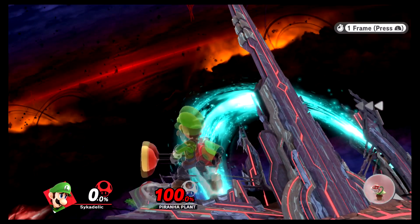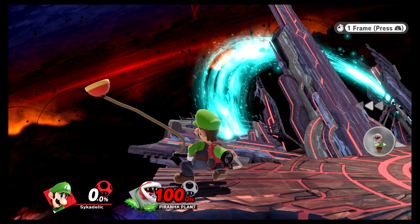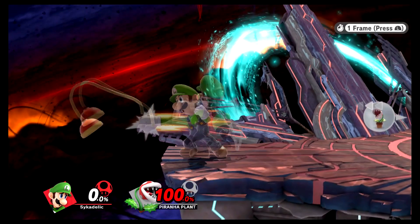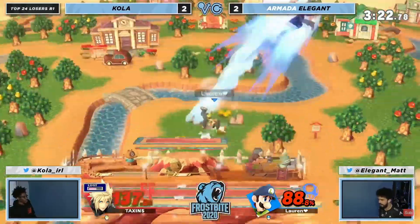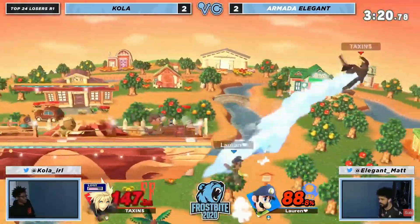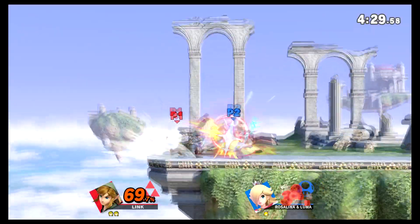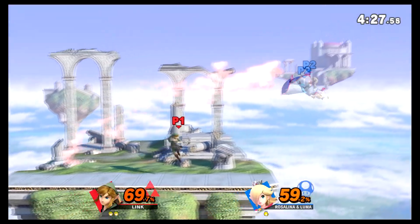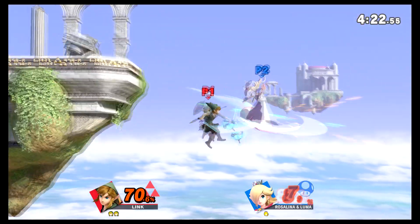Speaking of walls, look at Luigi's Z-air — it's active for 8 frames. So you can literally shoot this move out, wait for it to hit the opponent, and you can still act after it hits them: run off and swat them away. It's just like how Link uses his remote bomb — he leaves it out, keeps it active, and once it hits the opponent, he can go out there and chop them up.